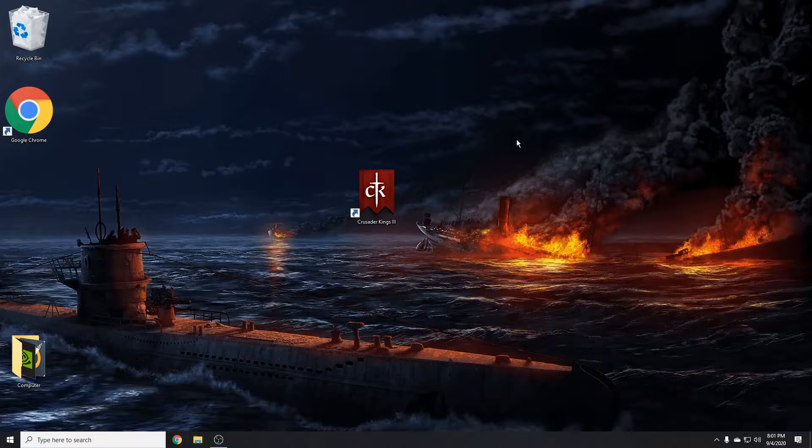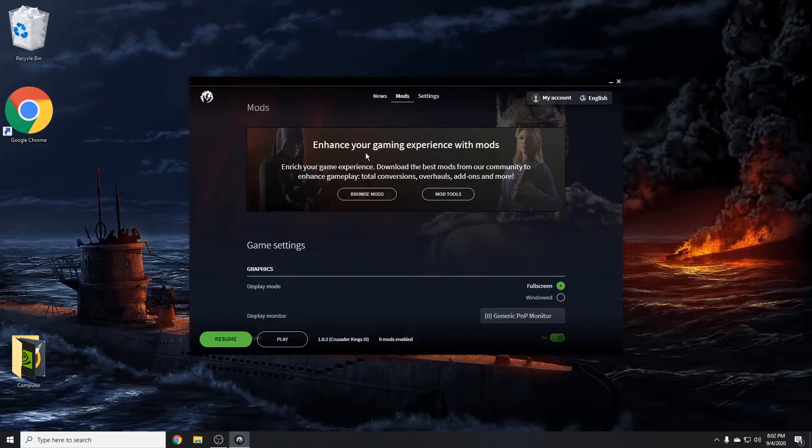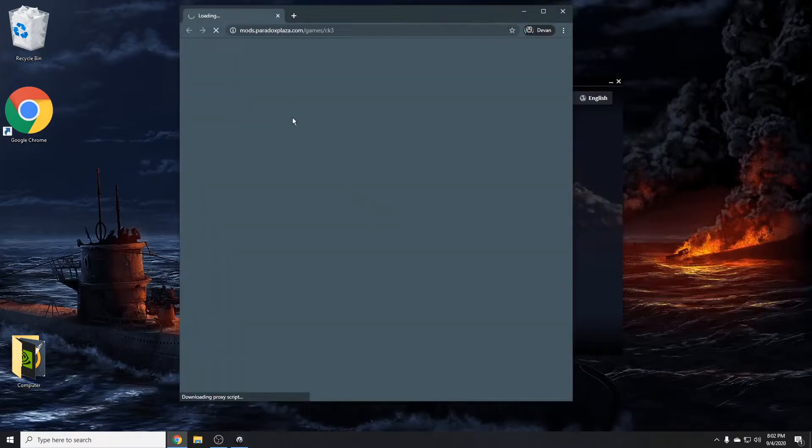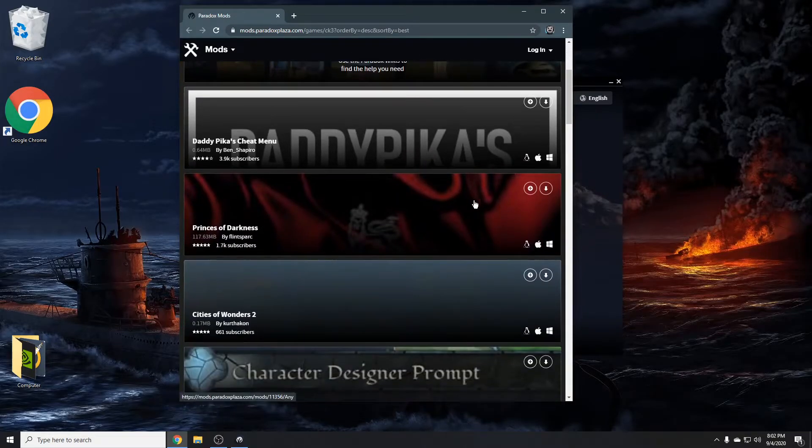It's just straightforward how to get mods. It's extremely simple — it's just like any other Paradox game if you've ever had them before. All you gotta do is open up Crusader Kings 3, go to Mods, and right here you'll see 'Enhance your game experience with mods.' You can go to Browse Mods and it will take you to the Paradox mod website, where you can download them — but then you've gotta go into the files and do that. There's a much simpler and easier way though.